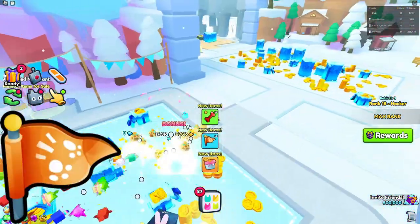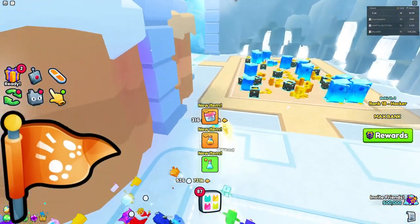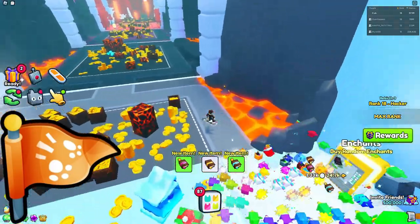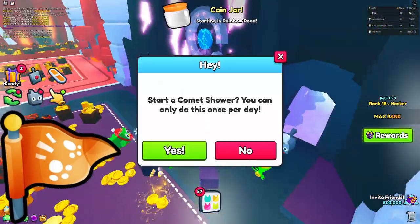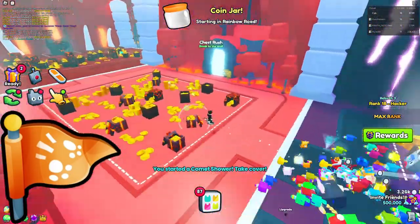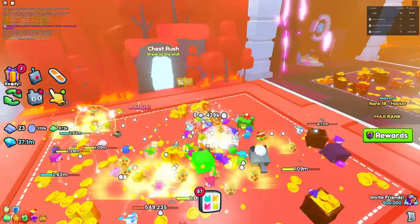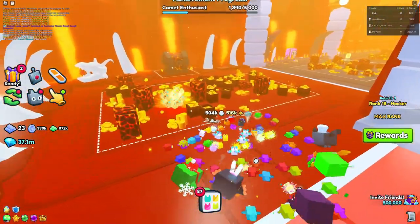At number four we have the Hasty Flag. I think this one's pretty good if you don't want to use a speed enchantment in your loadout — not many people use them, so you can just use the Hasty Flag as a good alternative for speed. I'm giving this one a B plus. It's a pretty good flag.